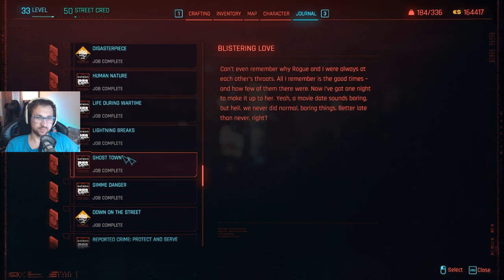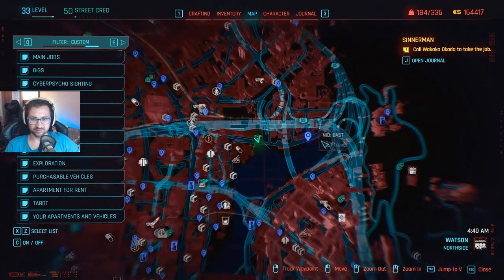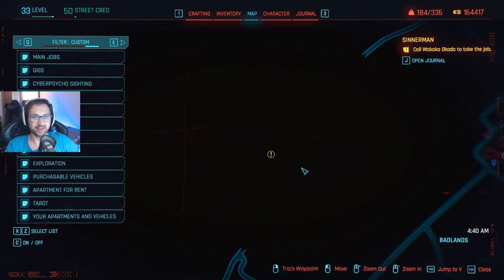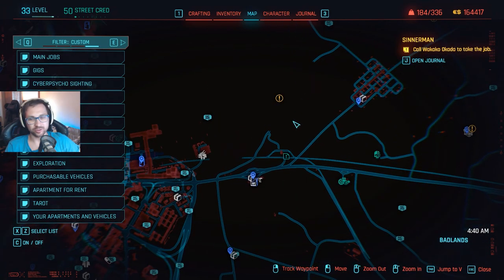You will have to have finished Ghost Town. So you should be a little bit into the main mission. If you finish Ghost Town and you have rank, or street cred — 40 or 41 — then this will appear in your map. It will automatically appear; you don't have to do anything. It will just appear right there. If you don't have this in your map, the car isn't there. Don't go there.